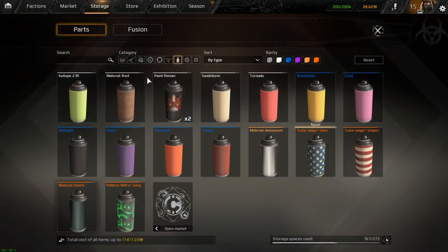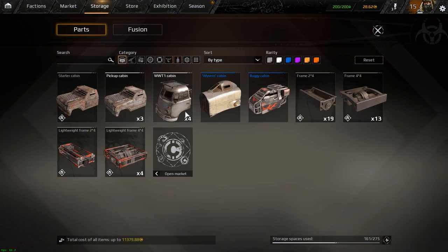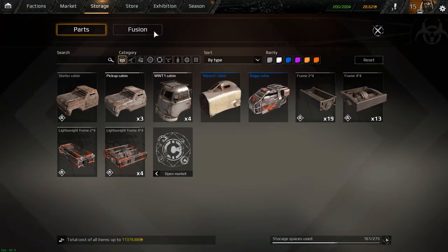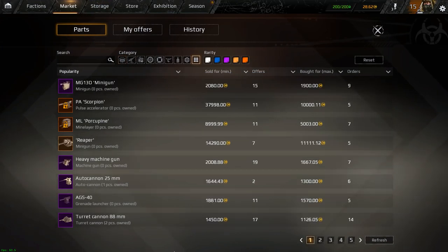One of the biggest changes is the durability system, which I thought was actually a pretty good thing to some degree, is gone. It's completely gone. Durability is gone. The market is still here, though, and it does still have its sort of supply and demand, so it's still working in the same sort of way.